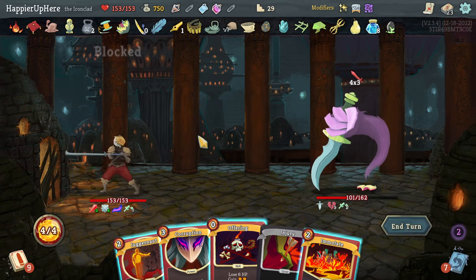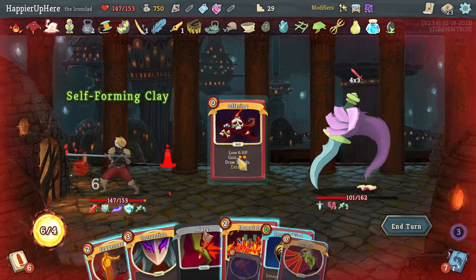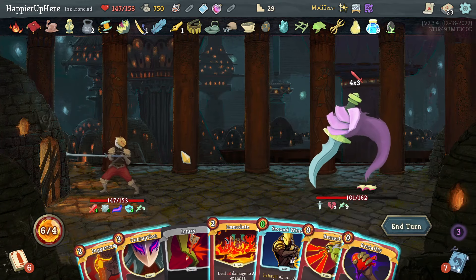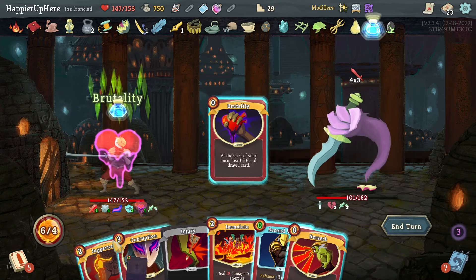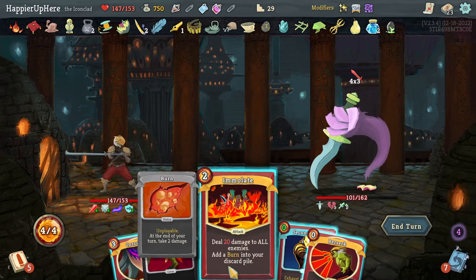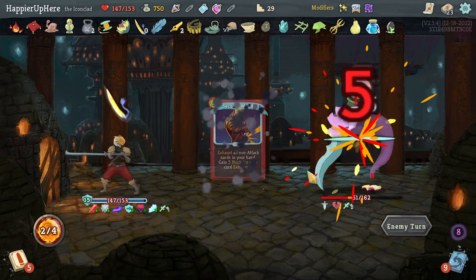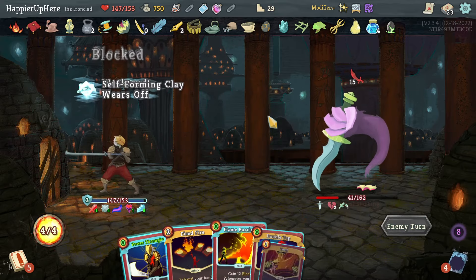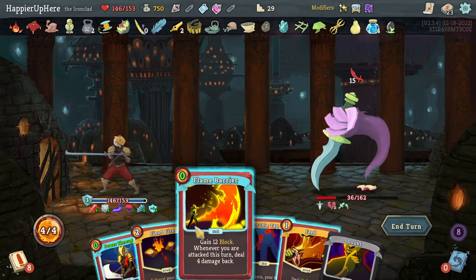I already have Corruption — no need to play it again. Let's do Offering first. I need 12 so Second Wind — I need to exhaust at least two cards. Let's do Brutality, Juggernaut, Limit Break, then Emulate and Second Wind. So far so good. Fifteen incoming — I have a nice defensive back. Fiend Fire is actually enough — I can also double tap the Feed. Beautiful — perfected this one.